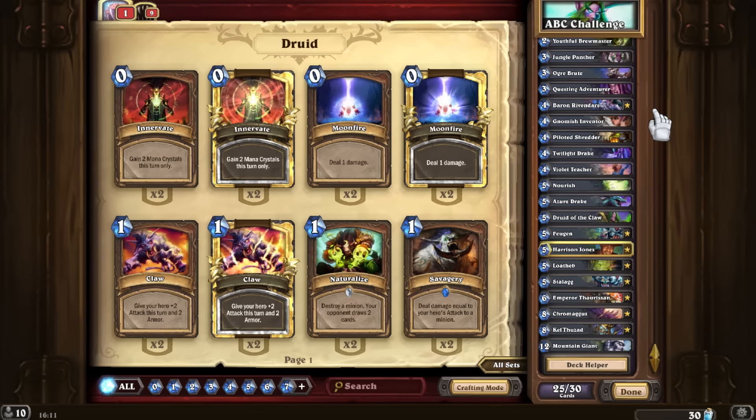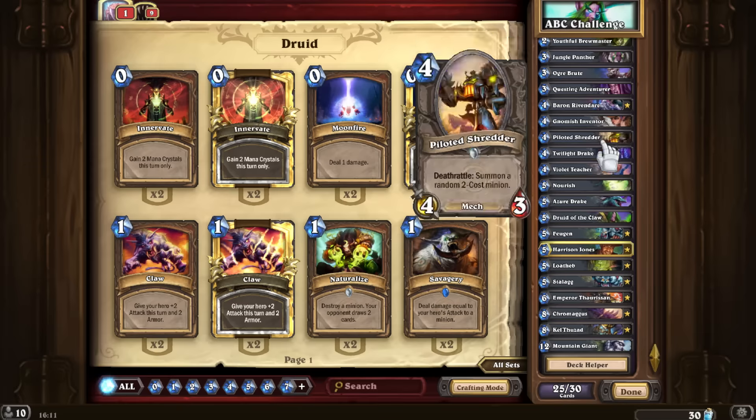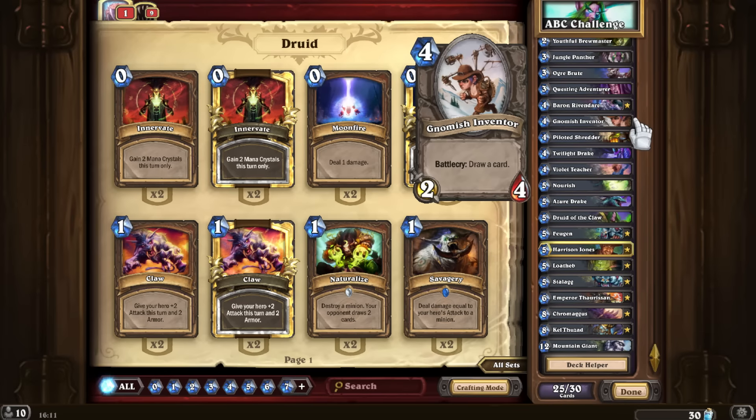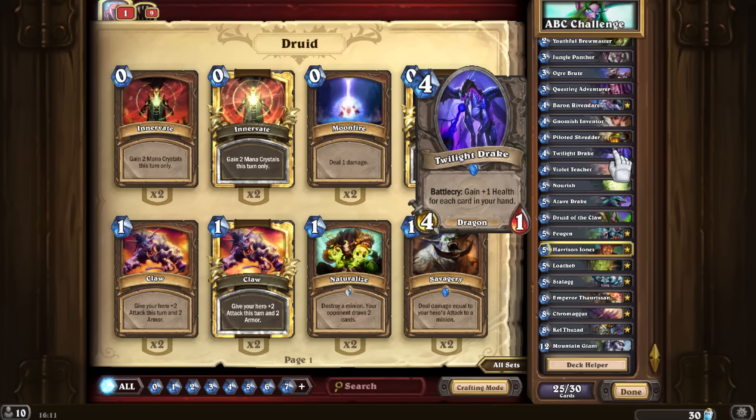For Q, we have Questing Adventurer — literally the only shared Q card, aside from Quickshot for Hunter and Quartermaster for Paladin. For P, Piloted Shredder — a good pick, I could have gone with Power of the Wild but decided not to. For J, I forgot to mention — we have Jungle Panther. It's the only J card I can pick that is actually good for us.